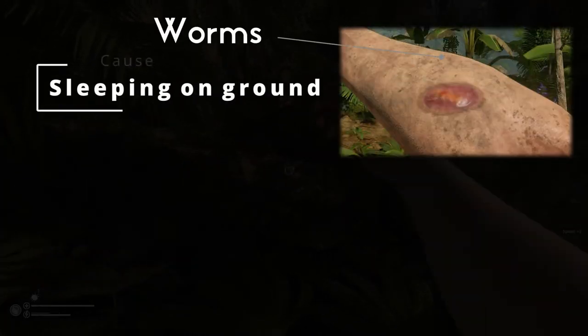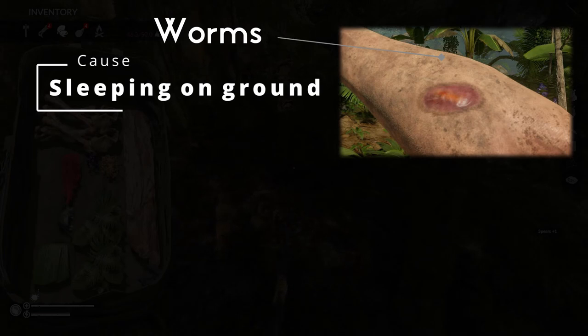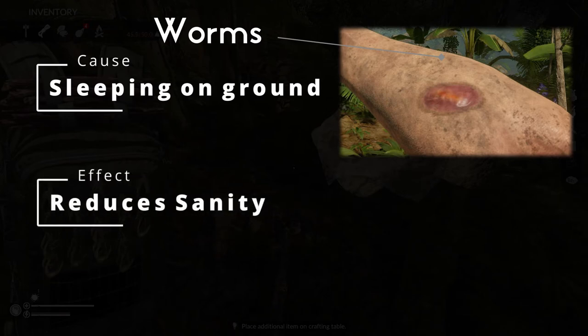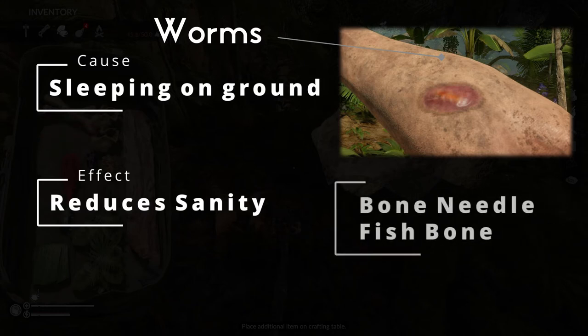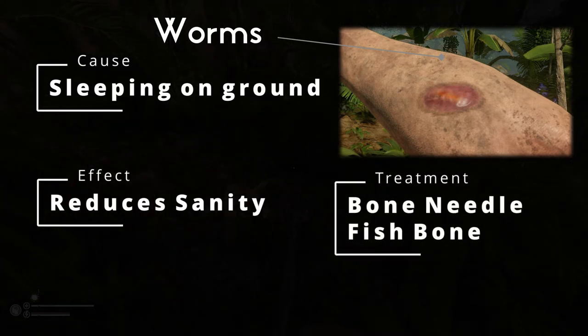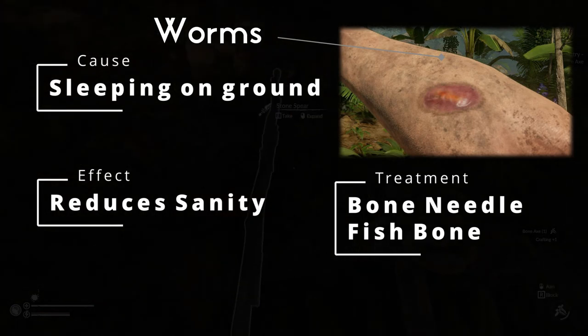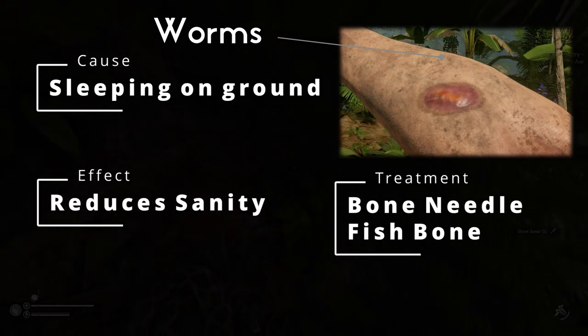You can get worms from sleeping on the ground or sleeping in beds which are really low to the ground. Worms will bury under your skin causing a large red bump. If they aren't removed quickly they will drain your sanity and cause you to go insane. To remove them you just need to use a bone needle or a fish bone, which you can get from harvesting a fish. Afterwards you need to treat the wound with another dressing like an ash dressing or a honey dressing.